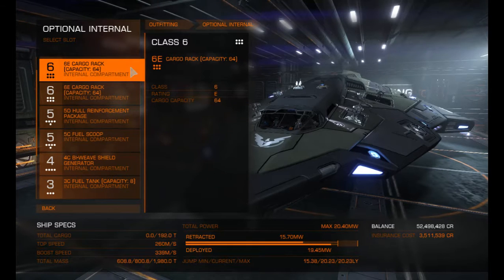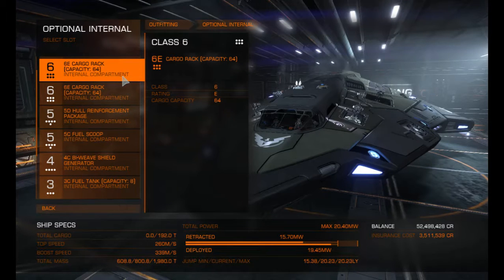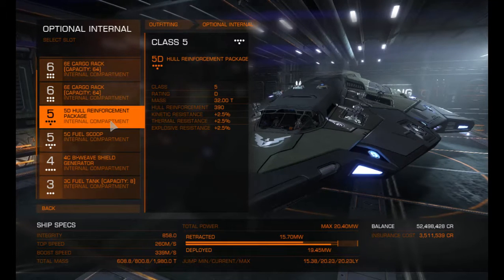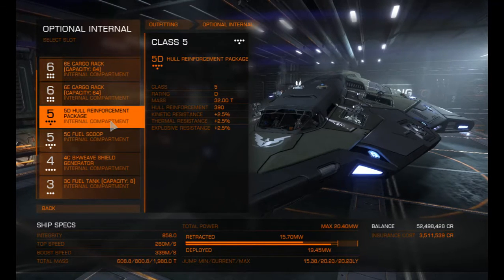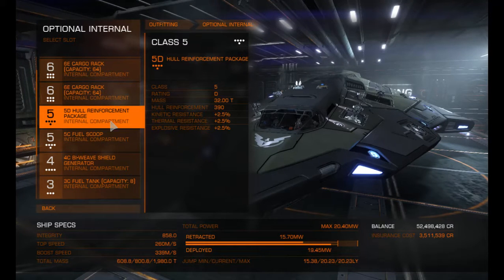On optional internals, we've got two 64-unit cargo racks. If you're doing trading directly from one station to another, you won't need hull reinforcement. I have it on because it gives me a little bit of extra safety — not much, but there's 2.5% kinetic, thermal, and explosive resistance on there.